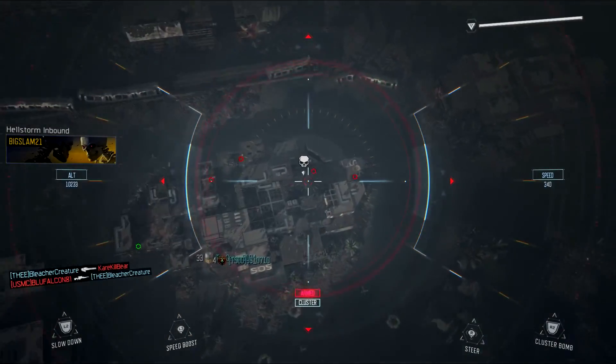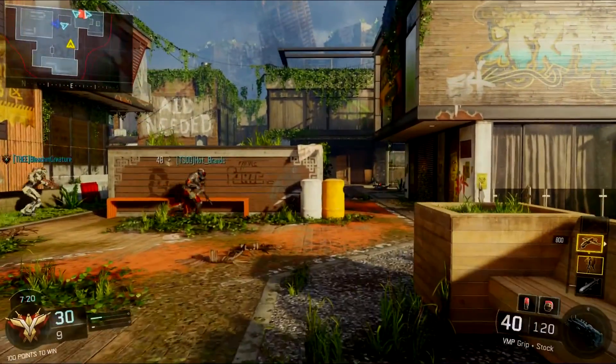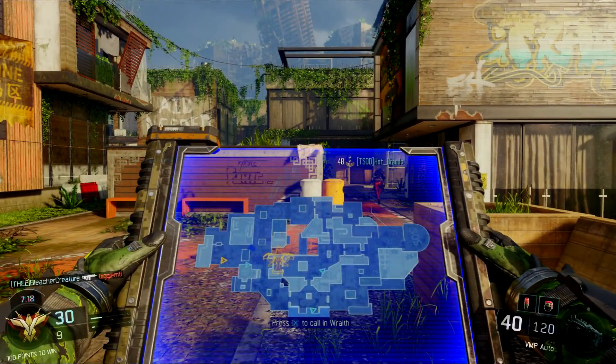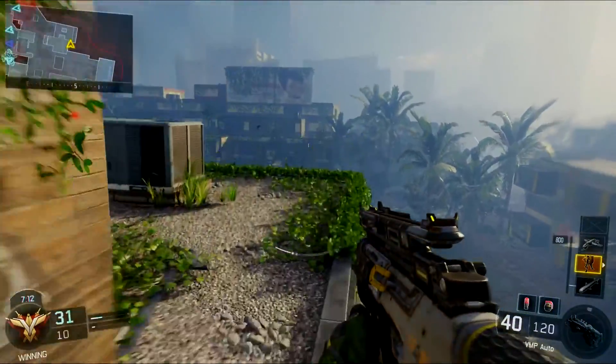Right here I call in the hellstorm missile — everything's good except I don't get a kill, I get a hit marker with the hellstorm missile. As per usual, I call in the wraith right here, and I don't even know where I want to put that, to be honest.